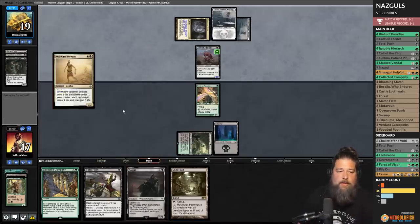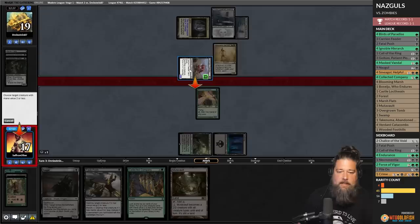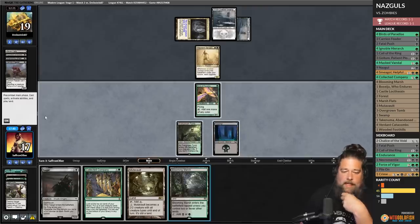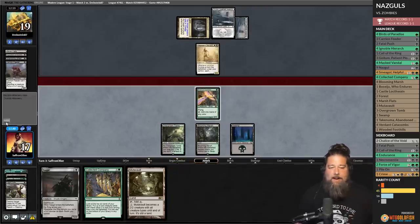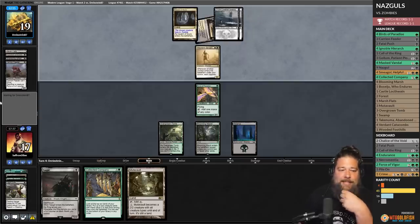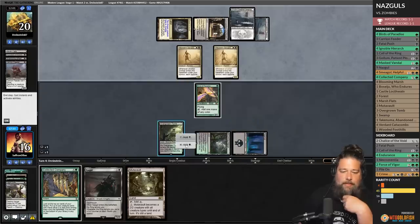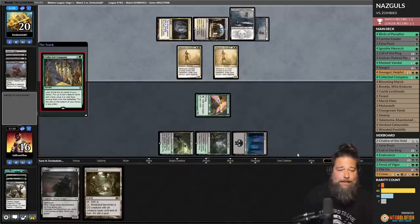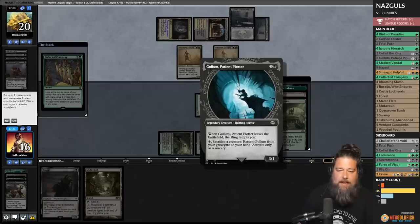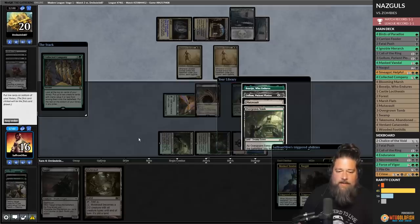Opponent plays Wayward Servant. I think we kill the Carrion Feeder and survive the Wayward Servant for now. Opponent passes. Play Blooming Marsh and pass — the most important card for us to resolve is Collected Company. Opponent plays Conclave Courtyard, double Wayward Servant. One, two, three, four — Coco! Nazgul and Masked Vandal — we take Masked Vandal. Nazgul and Masked Vandal ETB, any order, get tempted, grow the Masked Vandal.